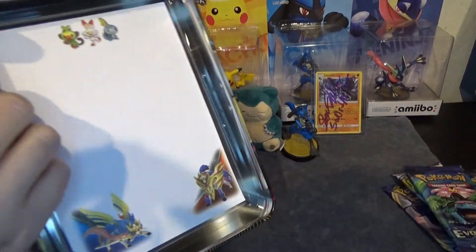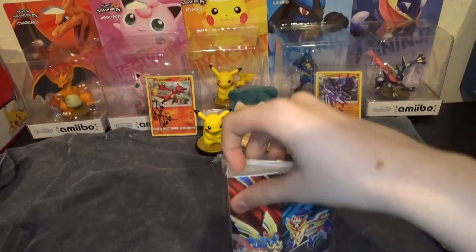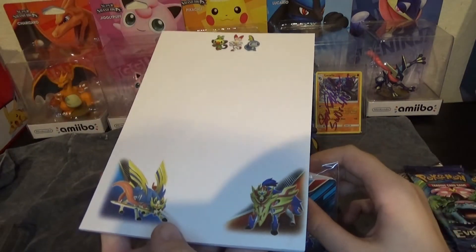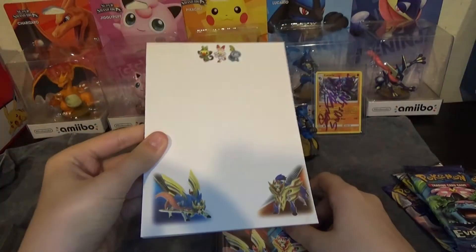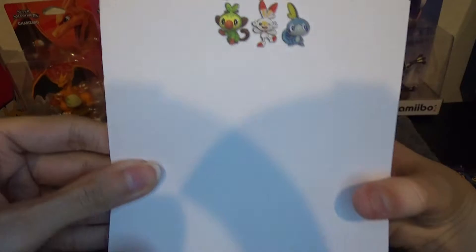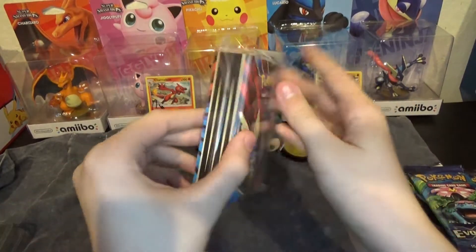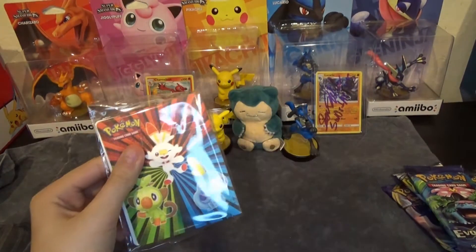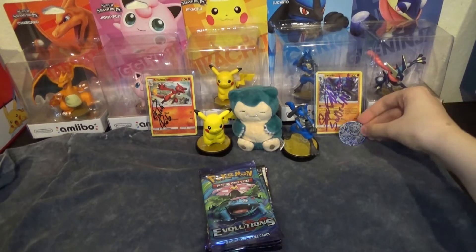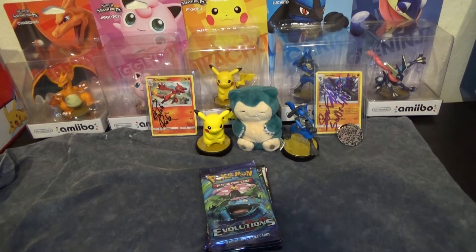And then there's a mini binder — so if we pull anything, we can put it in here. This is the notepad, let's show that off. It has the three starters at the top and then the legendaries at the bottom. Pretty cool — if you want to write a note to somebody, you can use this paper. And then we have a binder. Now we're going to get into the five packs. I really like this coin, so I'm going to put it in the back because it's one of my favorite coins I've ever seen.